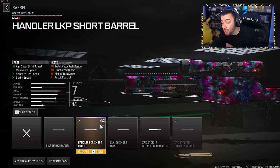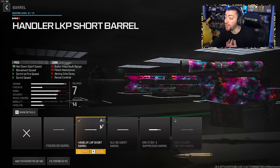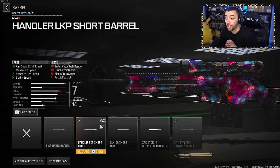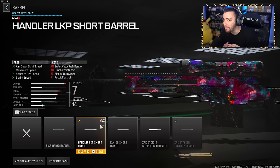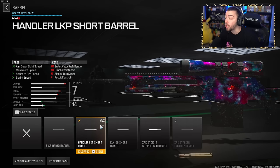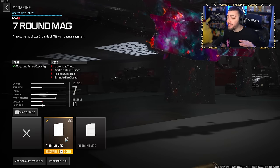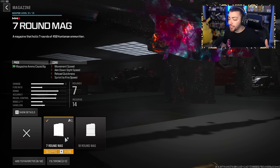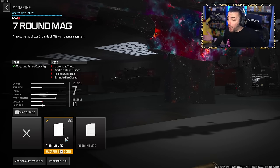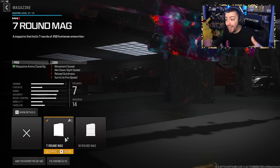For the barrel, the Handler LKP Short Barrel — ADS speed, movement speed, sprint-to-fire speed, and sprint speed. You do lose out on some bullet velocity and range, but it's a sniper, and the XRK will still hit those one-shot kills. I rarely get hit markers even with the short barrel, so make sure to use it. For the magazine, the 7-round magazine is a great option. If you miss a shot or two, it gives you that buffer room to still take out enemies. If you're going for quad feeds or sniper clips, the 7-round mag is pretty mandatory.